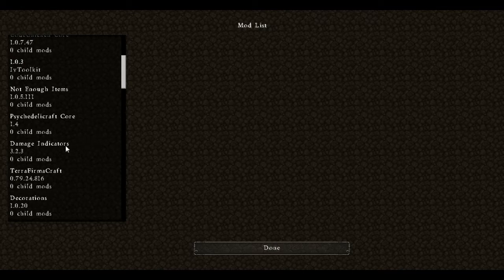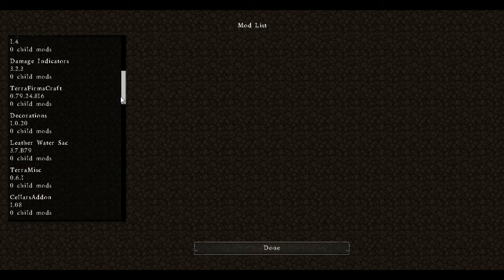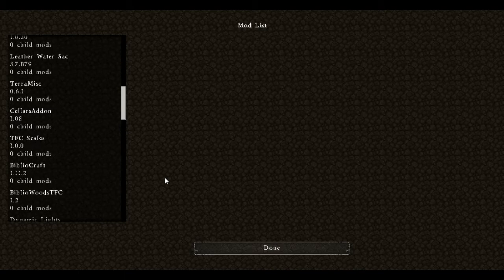Moving on, we have the Damage Indicators mod, the TFC Decorations mod, the TFC Leather Watersack mod, Terra Miscellaneous — which adds new weapons like a Halberd, Ponyard, and Longbow, as well as Chainmail armor and other excellent content — and the Cellars add-on, which allows us to build a Root Cellar. We also have the TerraFirmaCraft Scales mod, which allows us to make a set of scales and weights to carefully measure out the correct amounts of minerals to make specific mixes of bronze.